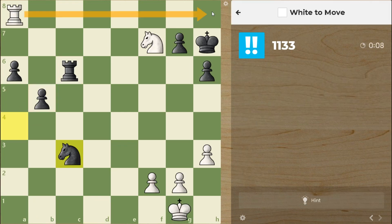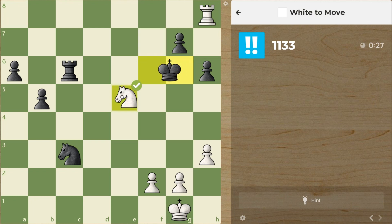We have this check, but he is going to escape. But then we have one more check which wins the rook — check — and take the rook.